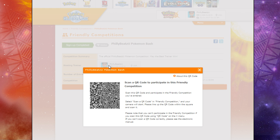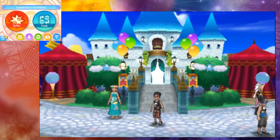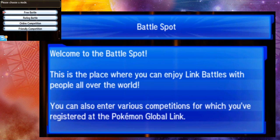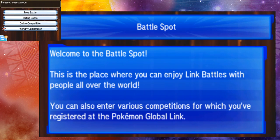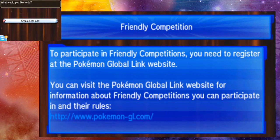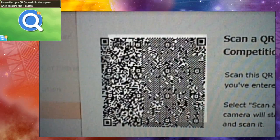Let me show you guys how to enter it through the game. Here we are in the Festival Plaza. I'm going to hit Battle, then visit the Battle Spot. This is how you're going to join it — go under the Friendly Competition tab, hit it, and you'll have the option to scan a QR code. So I'm going to hit Scan QR Code, scan this QR code here, and the data has been scanned as the 3DS is telling me. It's saving and loading the data. It says to participate in a friendly competition you need to register at the Pokemon Global Link.